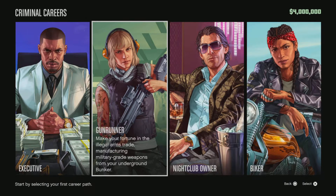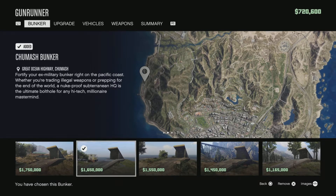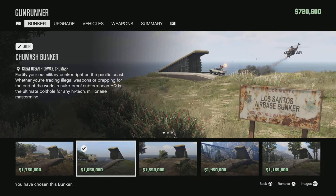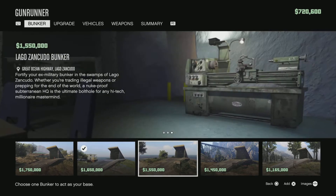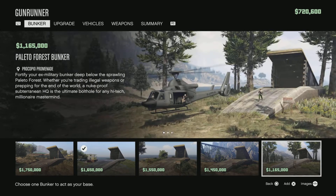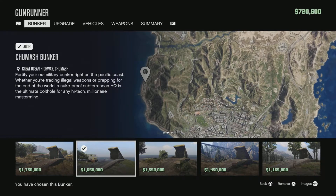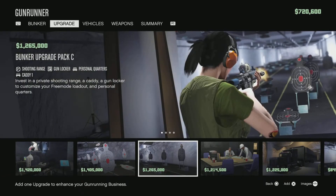Now let's look at the Gunrunner. It says: make your fortune in the legal arms trade, manufacturing military-grade weapons from your underground bunker. As a gunrunner you get the option to buy a bunker, bunker upgrades, vehicles, and weapons. The Chumash bunker is at the best location and best price — it sits right on the highway itself, making it totally worth your money.